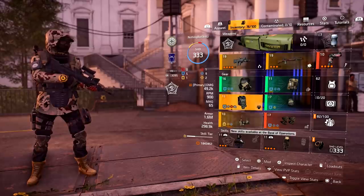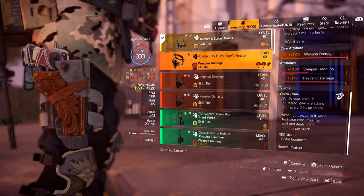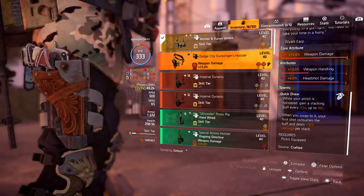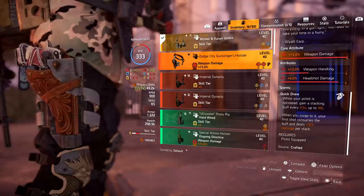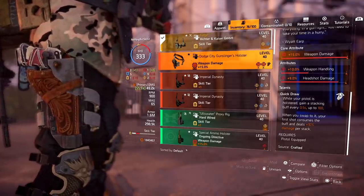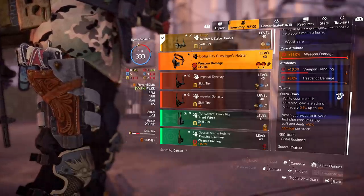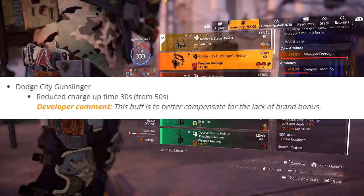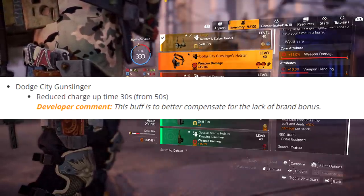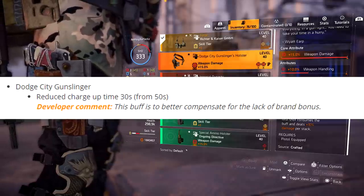The next exotic is another holster — the Dodge City Gunslinger Holster. It's actually pretty good right now and it's getting a buff. Its talent Quick Draw: while your pistol is holstered, gain a stacking buff of 0.5% per second up to 100 stacks. When you swap to it, your first shot consumes the buff and deals 10% damage per stack. At 100 stacks that's devastating. The problem is the slow 0.5-per-second stack rate. The big change is reducing the charge-up time to 30 seconds from 50 seconds — a 20-second reduction.